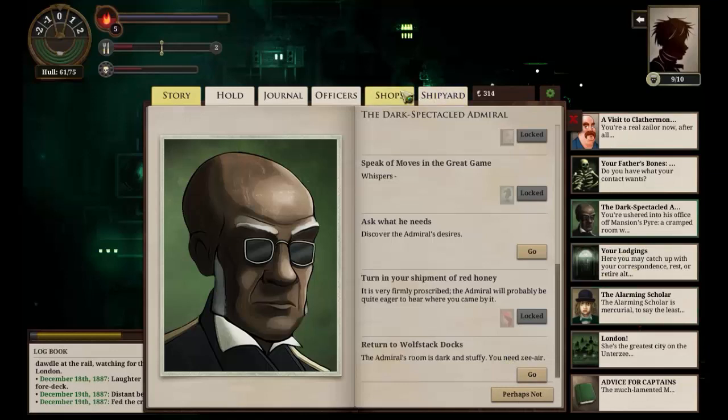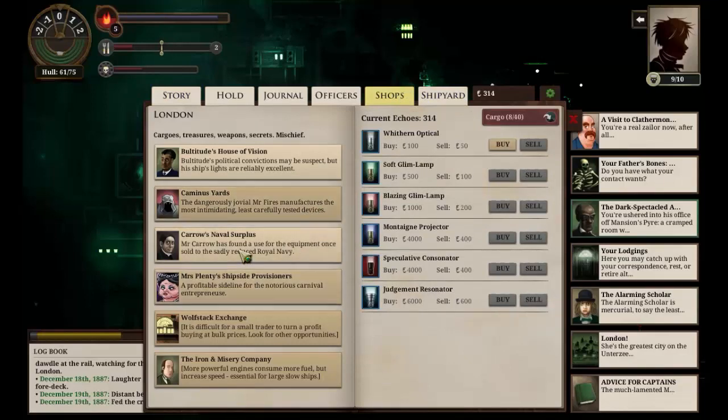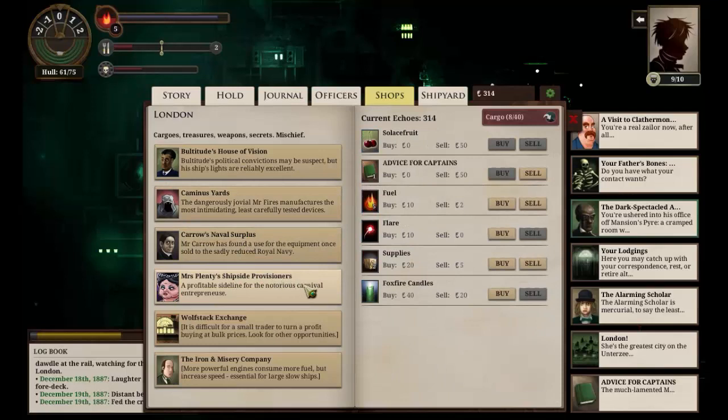One of the things I want to do is go shopping and see what we can buy. Solace fruit — that's a new one. This is still cheaper than everywhere else; we can buy fuel and supplies here. Let's spend a hundred on that — that gets us up to five food and nine fuel. Still don't know what you do with foxfire candles. Flares are a combat device. Solace fruit: in smaller quantities, delightful and refreshing; in larger quantities, one of the very nicest ways to die. Interesting.